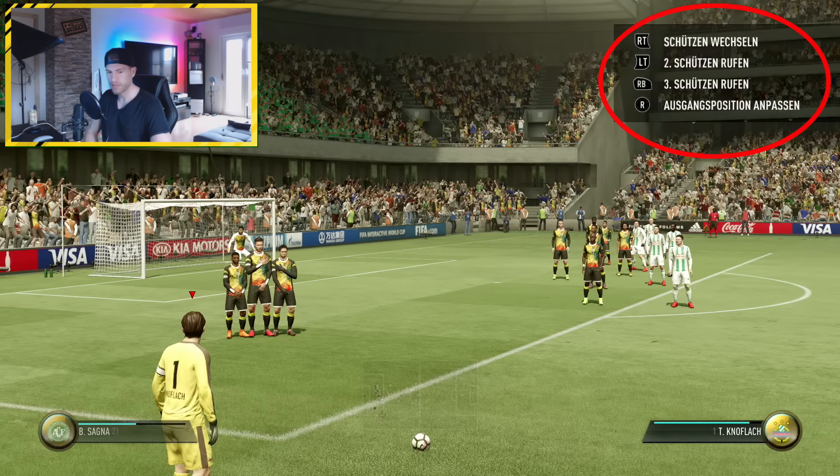Hier am Beispiel haben wir eine Position halb links am 16er. Dann ist ganz wichtig, dass man einen Spieler auswählt, der einen Linksfuß hat. Ein Linksfuß läuft dann links an der Mauer vorbei. Würden wir rechts stehen, also eine halbrechte Strafraumposition haben, dann müssten wir einen Rechtsfuß auswählen, damit er rechts an der Mauer vorbeiläuft. Das macht ihr, indem ihr RT auf der Xbox oder R2 auf der PlayStation drückt. Dann könnt ihr euch einen Spieler mit Linksfuß auswählen – das ist schon mal ganz wichtig. Habt ihr euch einen Linksfuß ausgewählt, dann müsst ihr mit LT auf der Xbox oder L2 auf der PlayStation einen zweiten Schützen rufen. Da kommt dann direkt ein zweiter Schütze dazu.